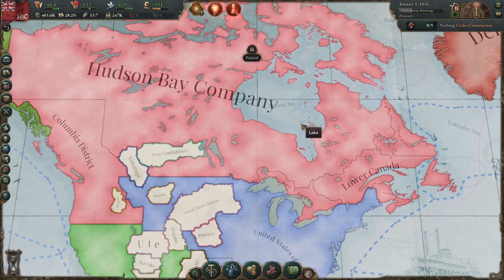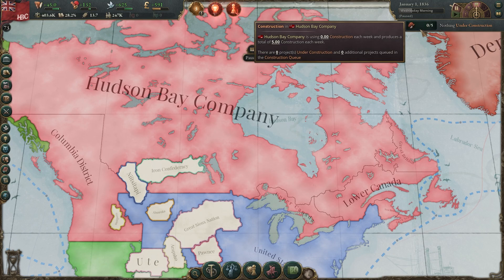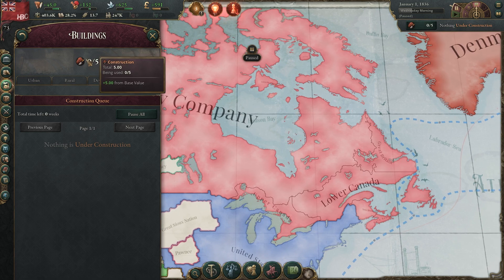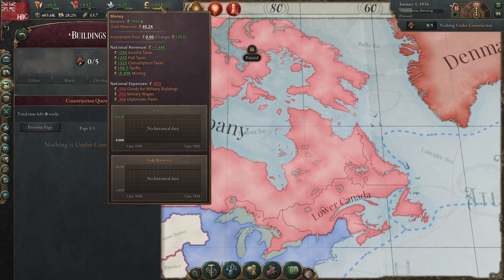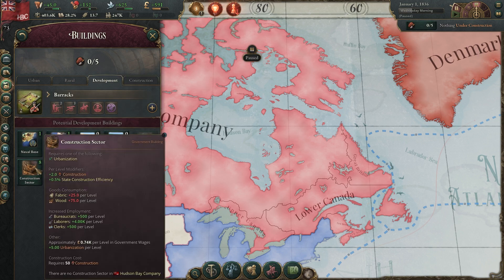Let's start constructing — let's start building an economy. We have no construction industry currently, so the only building capacity we have are the five free points every nation gets at its base. On the plus side, we don't actually pay to support this, so we do start with some free building capacity. However, we're going to want a little bit of a construction industry so we can build a little bit faster. We have a slight budget surplus currently, and we'll be able to improve taxes to boost that a little more. So the first thing I want to do is build a construction industry — it won't make us money, but it'll let us build everything else faster.